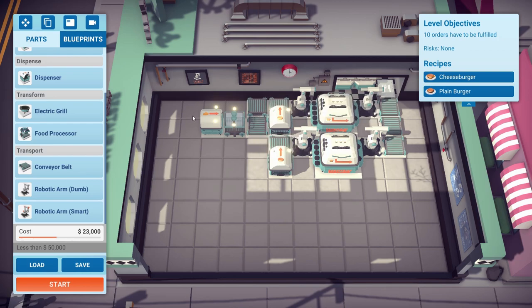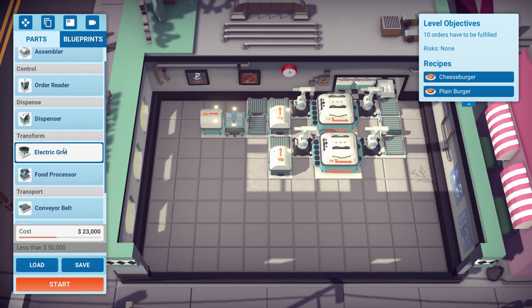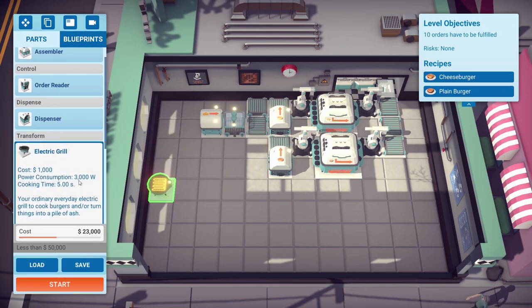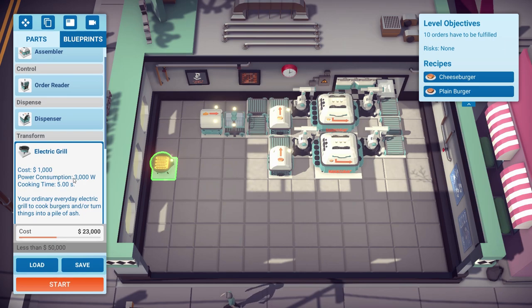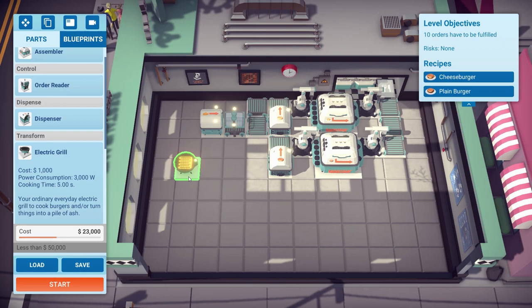Now we need to do the grilling, and this is where it could get a bit tricky because I only want one electric grill. Look at that power consumption — we have a power limit of 500 at the start. So we only really want one grill; we could put two down very easily but it's not very efficient and this game is all about efficiency. I'm going to try my darndest to make this at least vaguely efficient. So we put one grill just there.